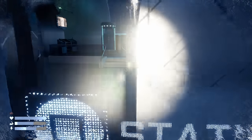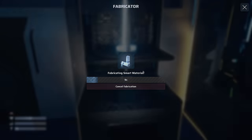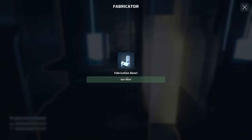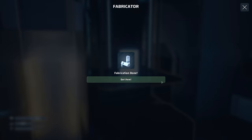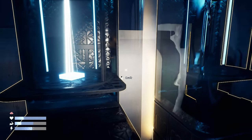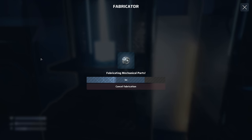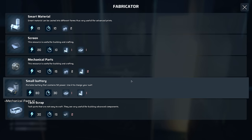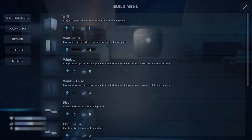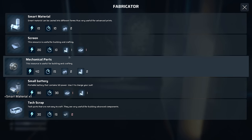I can make mechanical parts - I need two smart materials. Let's make two of these and get them going in two different machines. Pull these out, make mechanical parts - just so we can get the dynamo up and running so we can travel further. We also need two smart materials for those. Smart material - grab that. Power dynamo: we need two mechanical parts, so I need two more smart material. Mechanical parts in this one - that's two. Then we need one more smart material.